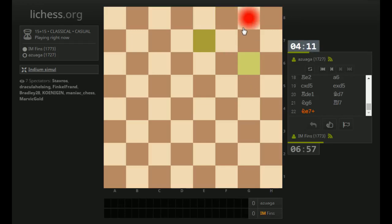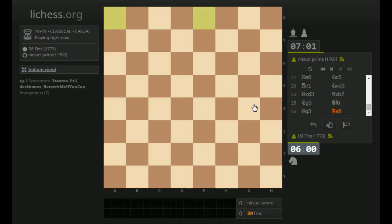Knight E7 check, hitting that King. If King F8, can I play Bishop G6? I think I can — that would trap his Rook. It has no squares to go, it's blocked from going to F8. And if he takes on E7, I take with my Rook. So that's looking good. He's under four minutes here, I have about seven. Rook E8 was played on this board — so the Rooks are opposing each other. If I take, he takes with the Bishop, Knight E4.